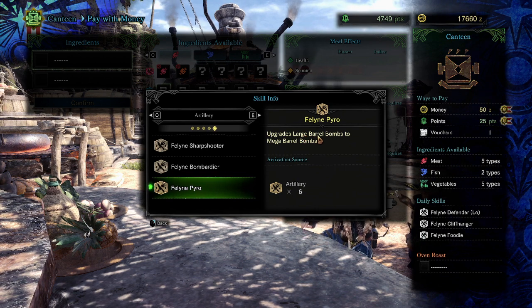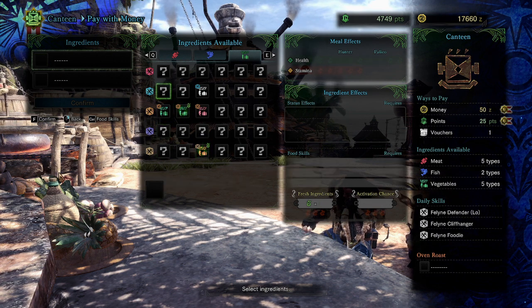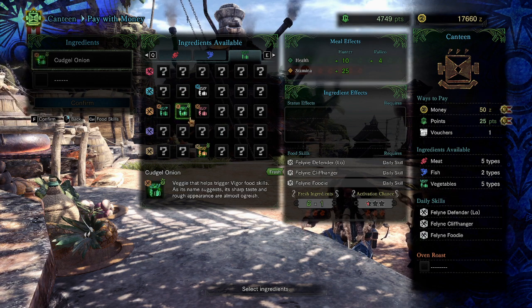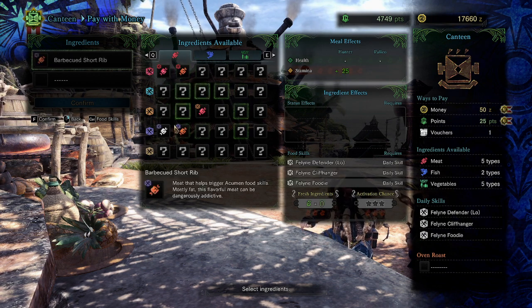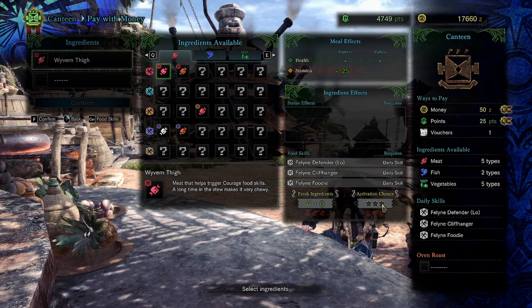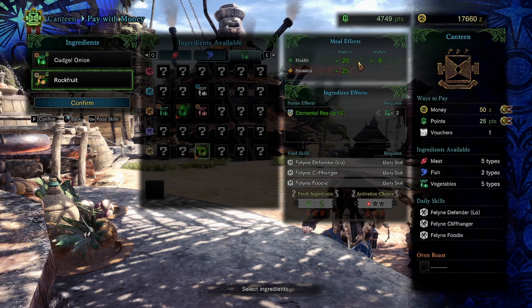To recap: fresh ingredients affect your activation chance and hunter health. Right now you can only eat two ingredients, so health caps out at plus 20. Once you can eat six foods it caps at plus 50. With six fresh ingredients you can get close to 100% activation chance, and special vouchers give you 100% activation chance and plus 50 health. You also get plus 25 stamina from eating.